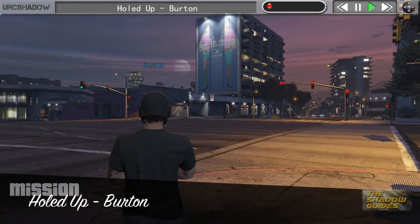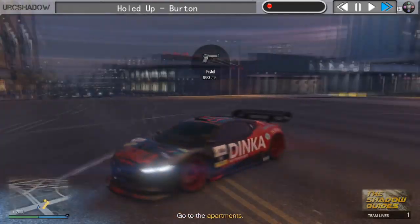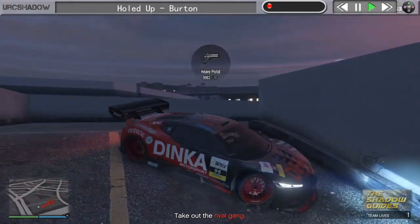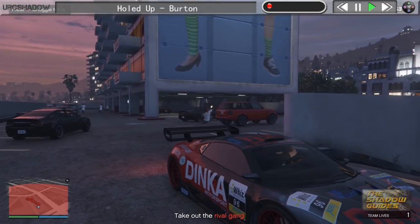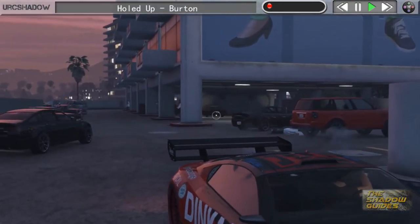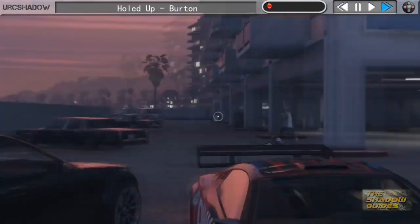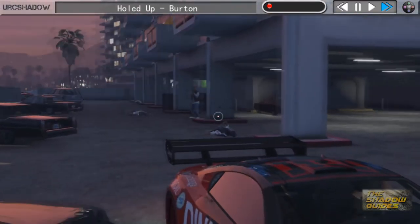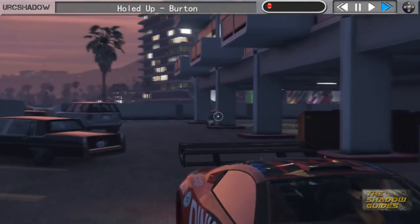Two different methods: the first one is with a car with a bulletproof back. There are only a few of these — the ones I can mention off the top of my head are the racing Jester with the slats modification on the rear window, the Zentorno which I think is bulletproof at the rear, and a Sandking XL with the modification that makes it bulletproof at the back. You'll reverse into the parking lot and use your SMG or AP pistol with an extended clip, working your way down the parking lot shooting backwards.